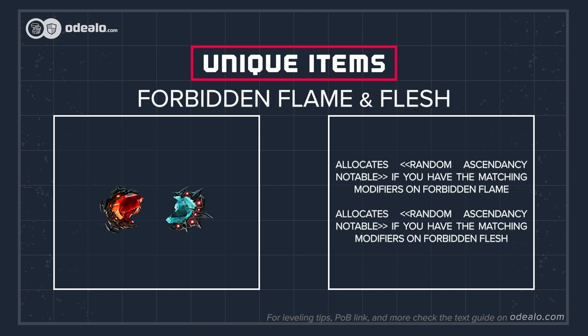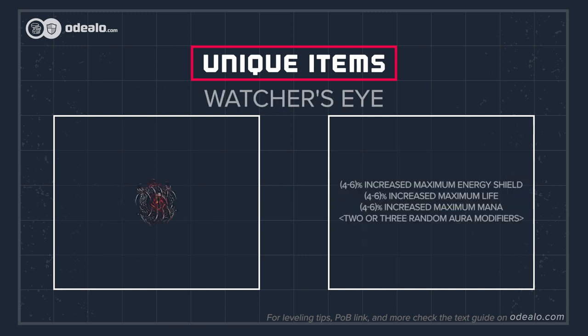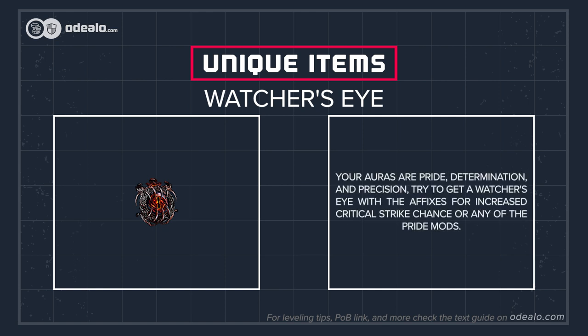Marauder is known to have many excellent keystones you can allocate via a pair of Forbidden Jewels: Aspect of Carnage, Tukahama, Undeniable, Unstoppable, Untiring, Unbreakable, Indomitable Resolve, or the already selected Blitz and Rite of Ruin are all good. Your auras are Pride, Determination, and Precision. Try to get a Watcher's Eye with affixes for increased critical strike chance or any of the Pride mods.